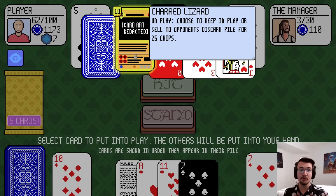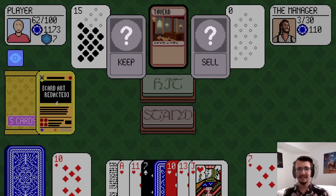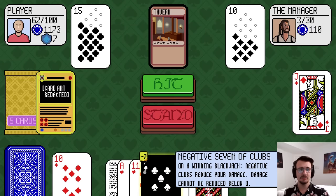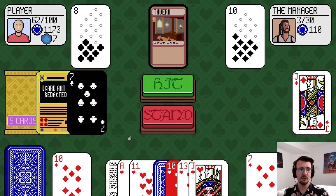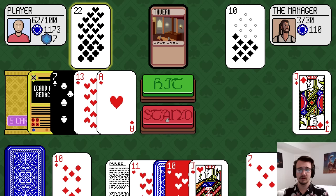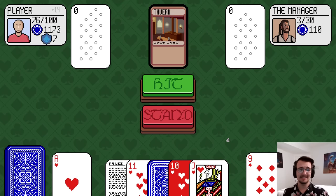Charred Lizard: on play, choose to keep in play or sell to opponents this card for 25 chips. It's not going to stay in my deck, but what do I need 25 chips for? I have a much better play here if I just keep it. I can go negative 7 of clubs, then a 13 and an ace of hearts for a blackjack that should heal me — because that's what hearts do.